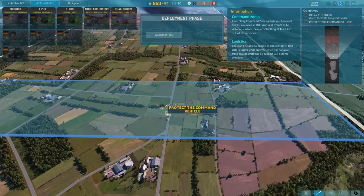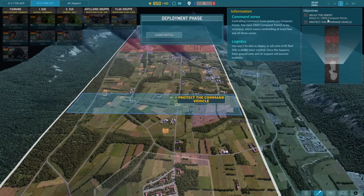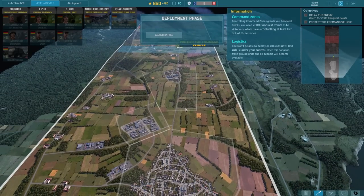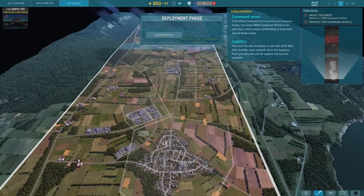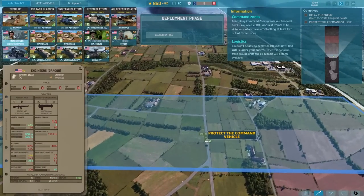In order to get there, I'm going to have to protect this CV. This is whatever is left of the 111th ACR — the Armored Cavalry Regiment. The 8th Guard has pushed them back into the Kinzig Valley, and that's where we are right now. The objective is to delay and reach 2,800 conquest points. Looking at the map and my ability to use both tanks and air support, once we have that CV over there, I'm going to need my infantry to get side shots. The engineers with their 14 AP dragons aren't really going to do that much to a T-80.